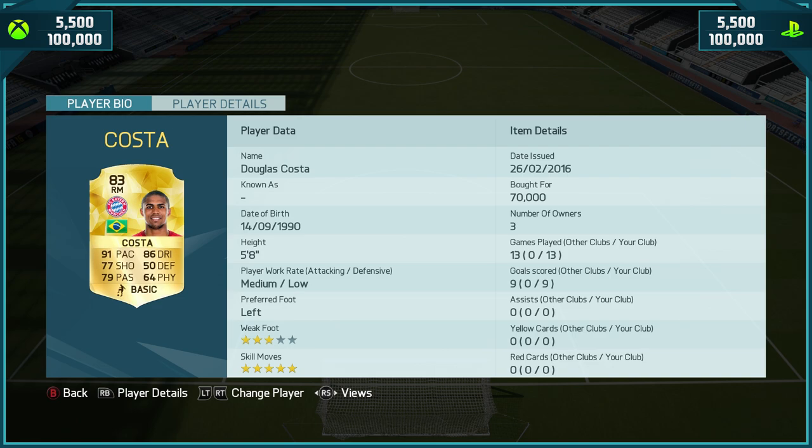If you want any cheap MSP or PSN, head over to g2a.com and use code M89 to get yourself a discount. Every single link you'll need is right there in the description below.